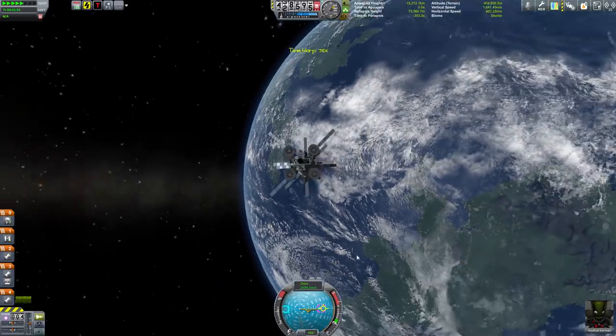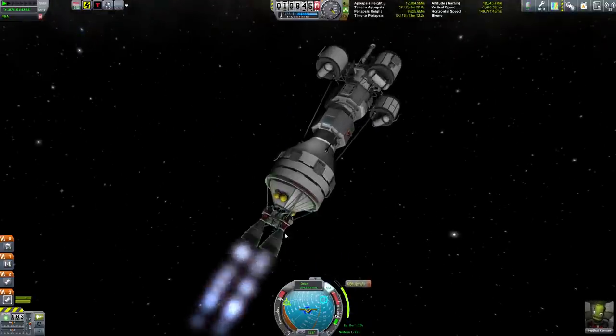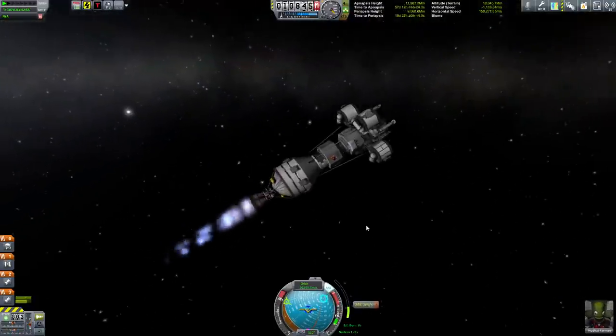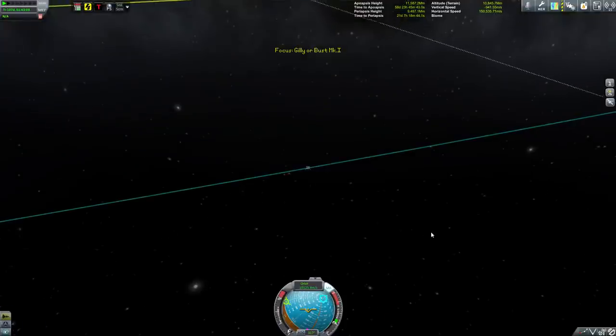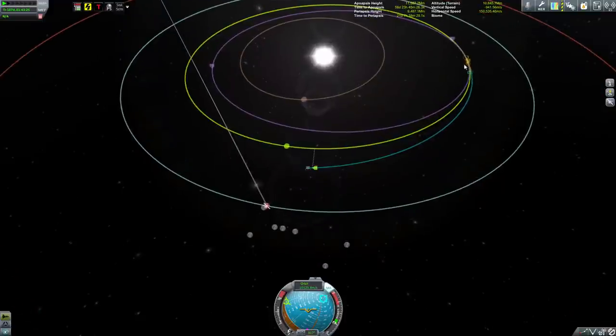Time accelerate. Let's get rid of that tank and we are fixing our inclination. Hopefully we'll get into an encounter with EVE with this burn. This rocket is a 2.5-meter rocket, but it has one of the best ISPs of any rockets I have available. I haven't unlocked the nuclear rockets yet. This thing has a specific impulse of 400, which ties my other smaller rockets. The rocket on my lander also has 400. We're going to use that to get most of the way there, then get rid of it and just ride the lander home.